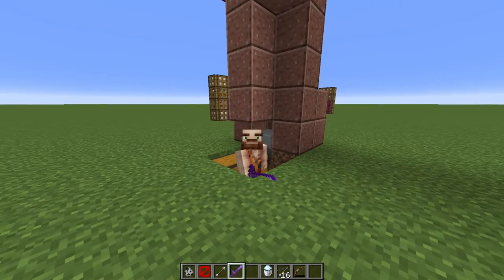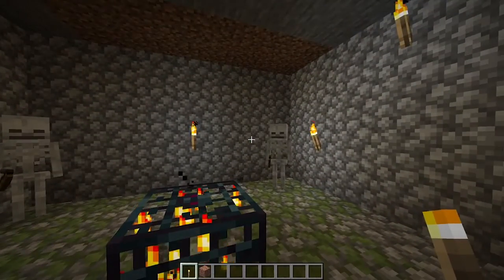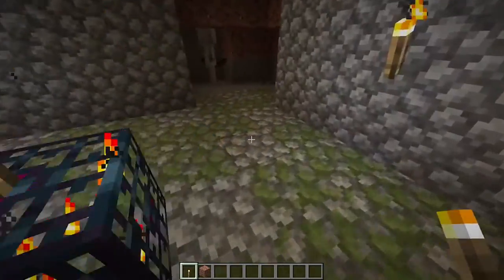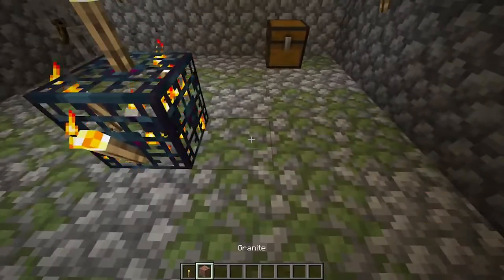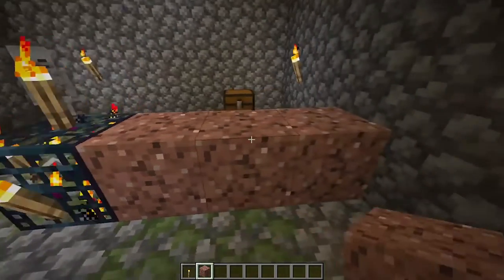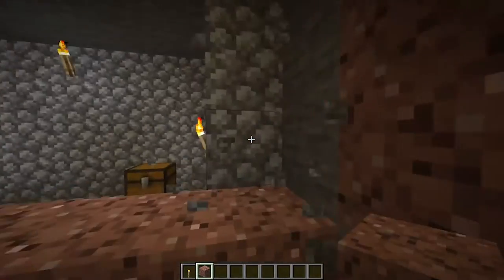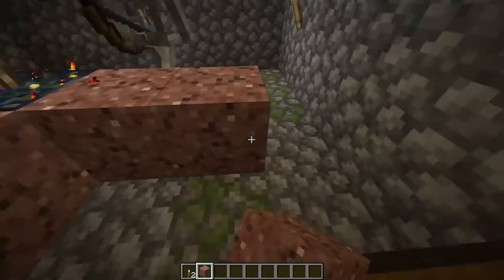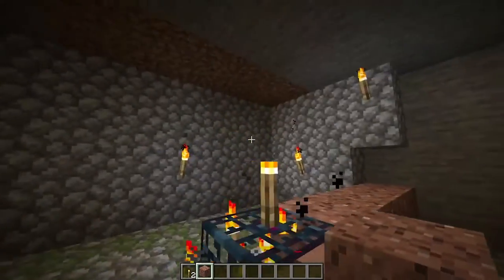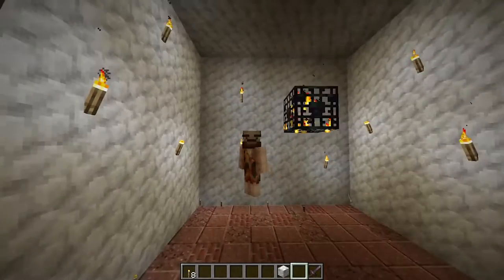Let me show you how to build this. Once you've located a spawner, light it up to stop things from spawning for now. Then dig yourself out a nine by nine room from the spawner — count from the spawner as one, go along four blocks on each side. Repeat the process on all four sides until your room is dug out.